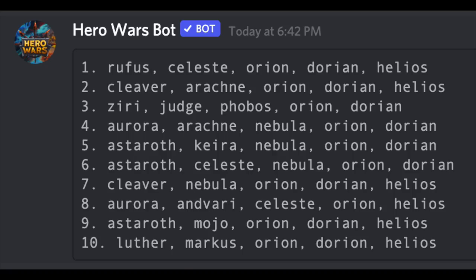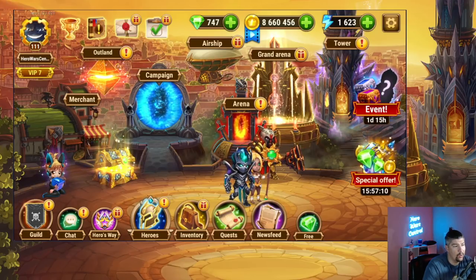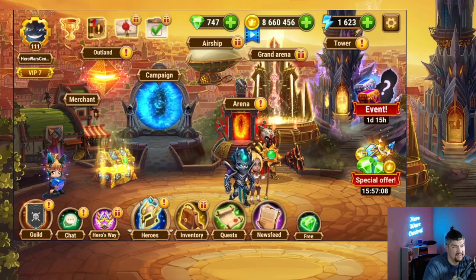The main teams you want to build with Orion are the classic ODH — Orion, Dorian, Helios — with basically any support and just about any tank. You want to pick a tank based on personal preference or what you're seeing a lot of on your server. If you're seeing a lot of magic damage teams, maybe Rufus is a better tank; if you're seeing a lot of physical damage teams, maybe Ziri is better. You can't go wrong with Aurora, and you can use Cleaver if you have them.